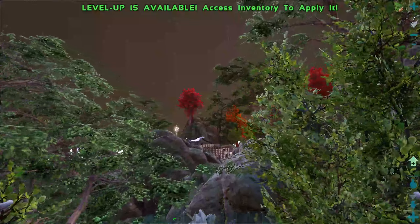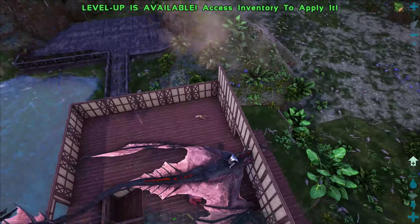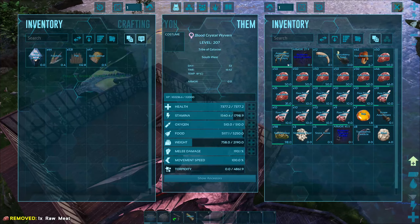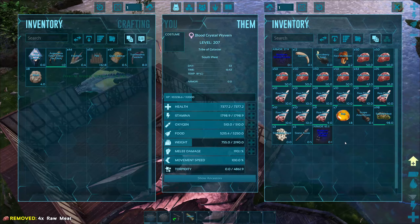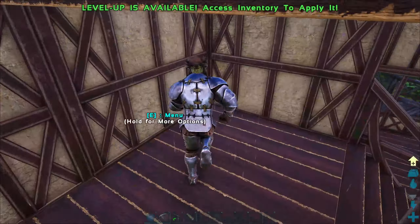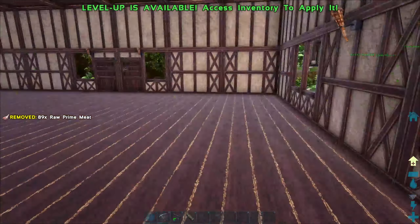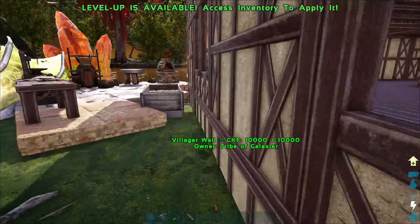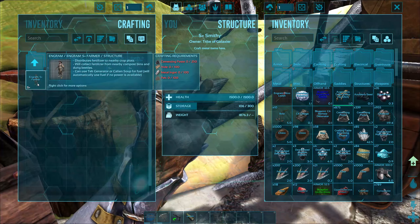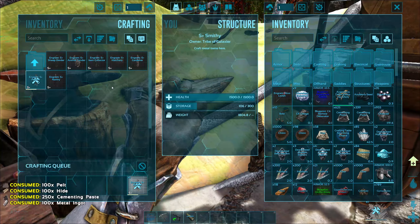We've got a level-up — nice. Crafting some stuff as well. Let's go and cook this prime meat up and make sure I've got loads of cooked prime. Let's dump all that in here. So if I go to the farmer — that's a lot of cementing paste. I want the one that distributes fertilizer — that's what I want. I'm not so much bothered about the gardener picking everything up, but I do care about the automation.